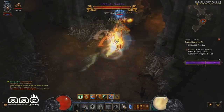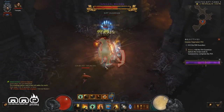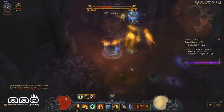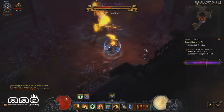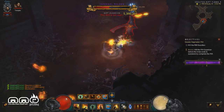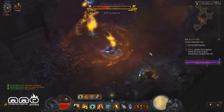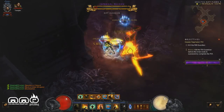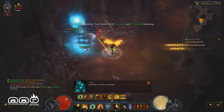Getting our damage reduction up for toughness — one Seven-Sided Strike along with all the Exploding Palm explosions and he's already one-third of the way down. Another strike and we're just past halfway. The cool thing is you don't have to keep reapplying Exploding Palm because every time it explodes it reapplies itself, so you can keep distance from the rift guardian and come back when Seven-Sided Strike is off cooldown. One more hit and he's done. You can see just how great this build really works.